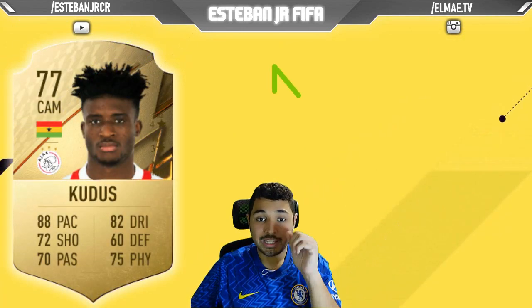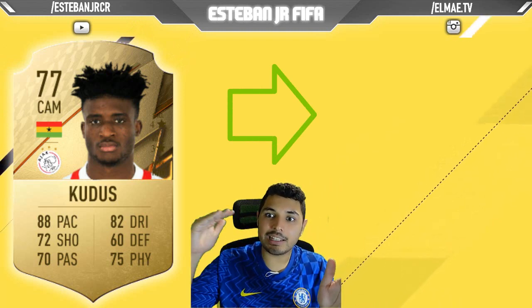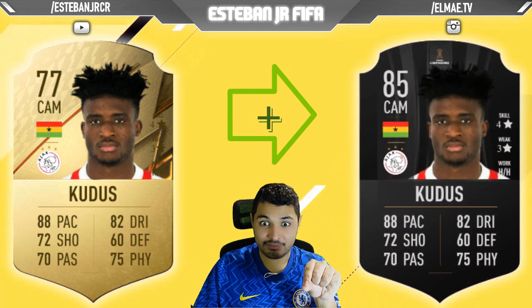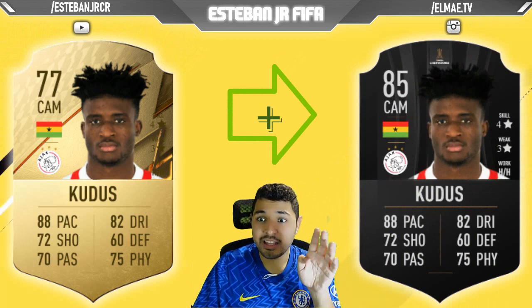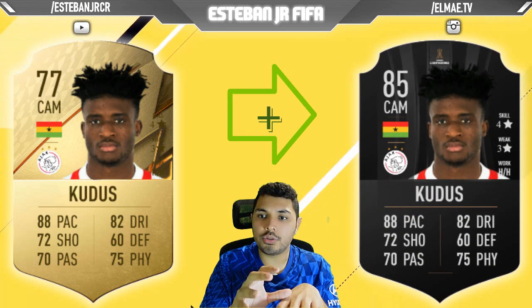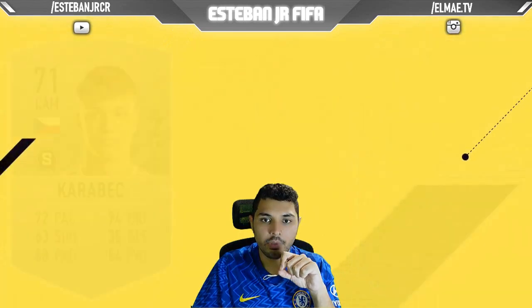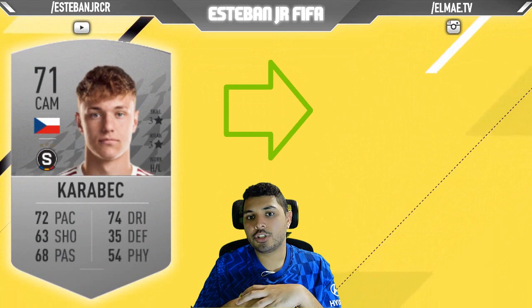Next we have a player from Ajax — Kudus. He's from Ghana. He's a 77 and he can scale to an 85. I just want to show you the pace, the shooting, and the passing. He's a monster! At the same time he has 4-star skills. He's amazing! I just want to warn you that his work rate is high-high, so maybe you need to fix that in-game.